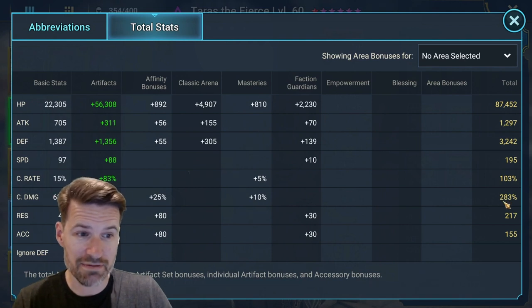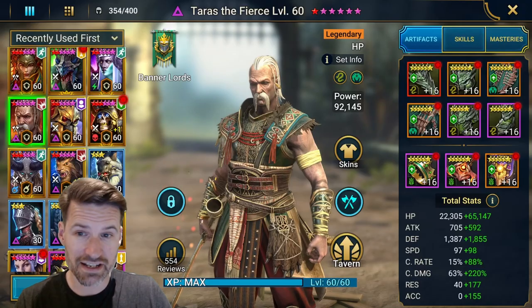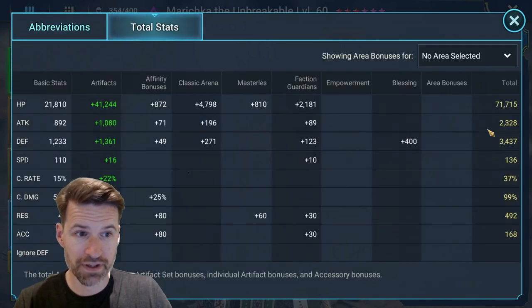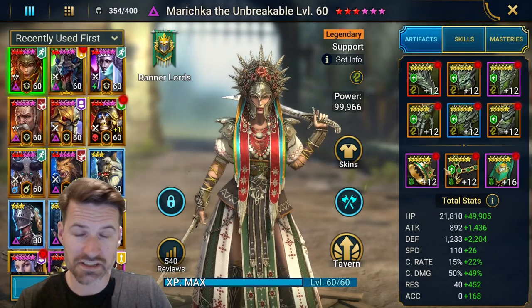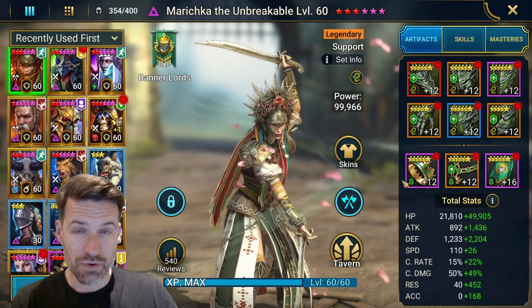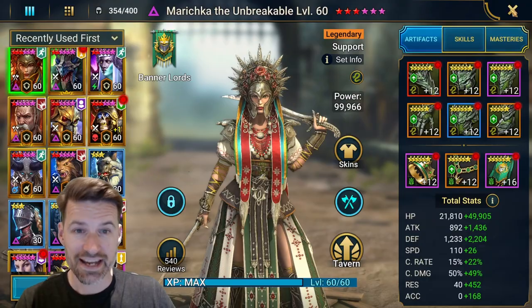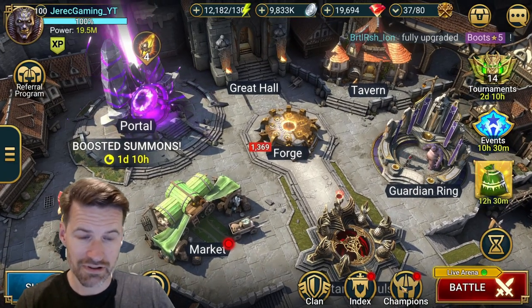Just max out his crit, as much crit damage as I can. Ideally I wanted a bit more resistance on him, but to be fair it's not too bad. Marichka is there to cleanse. The stone skin is fine for any sort of fast buffs and bits and bobs, so it's generally working out all right. Marichka I'm running slow, making it nice and tanky, lots of resistance. She's just going to cleanse and take those AOE hits so that Taras can do his counter attack.